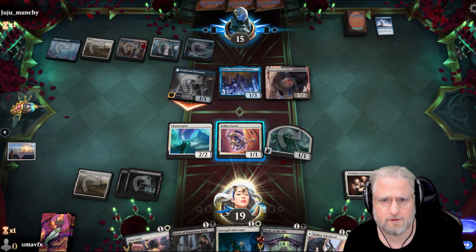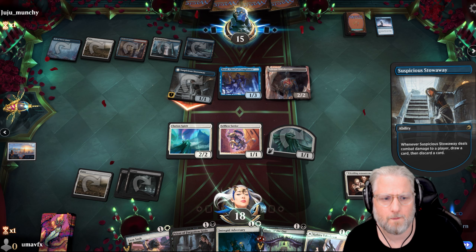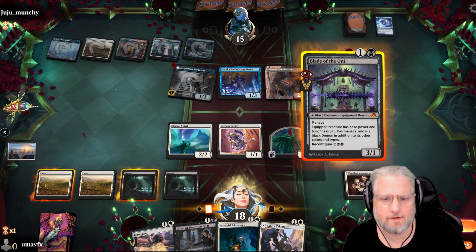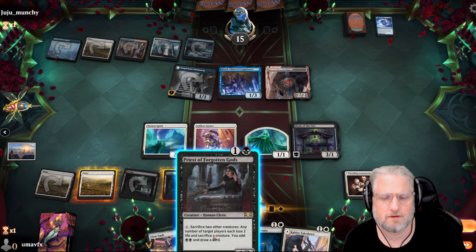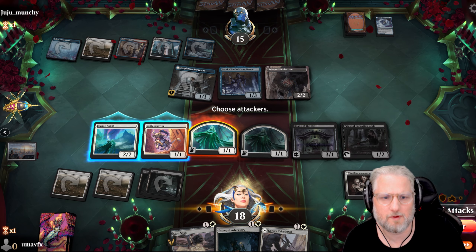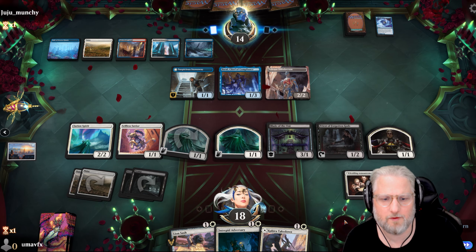Pass, pass - okay we're doing good. We go Blade Splicer into Priest. Now we have scry with our flyer and poop out the one-one - we're going wide here. This is gonna do a zillion damage. Next turn these guys go big with the announcement.